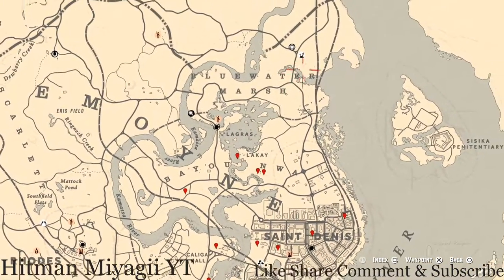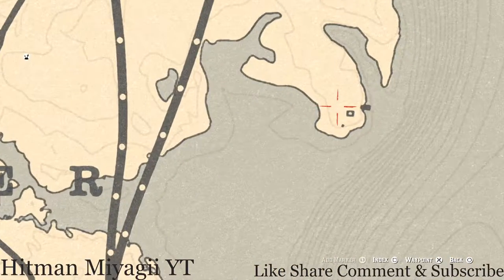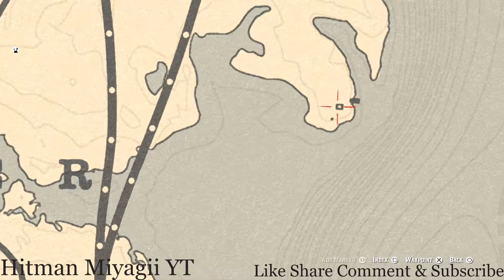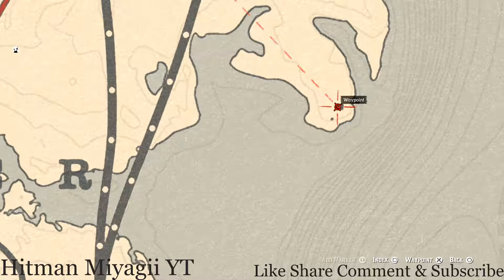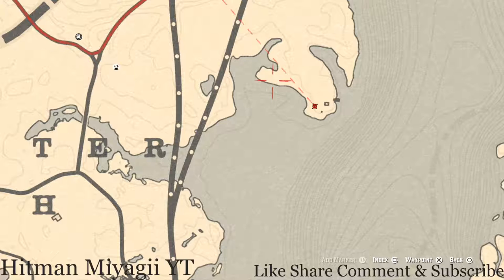Starting up near Madame Nazar, right around this location, you guys will get a couple items over here on this little island. One is inside this burned house on a barrel — you guys will get a Ten of Wands tarot card. Right across from that there's a small pile of rocks; reach inside that small pile of rocks and you guys will get a Scotch Whiskey antique alcohol bottle.